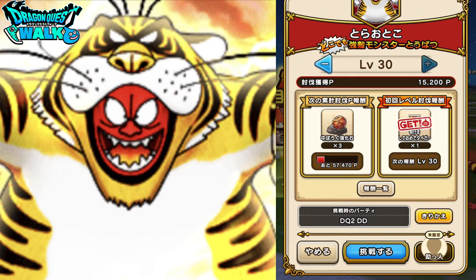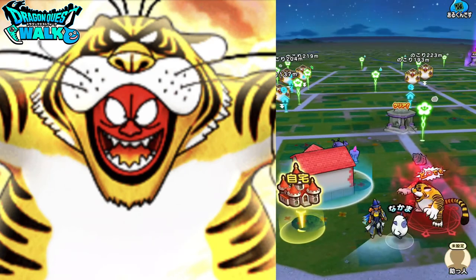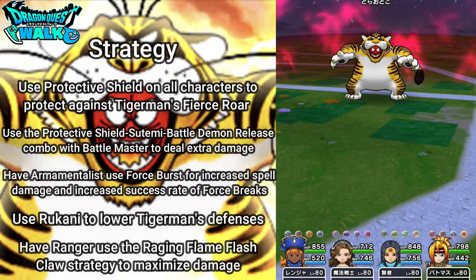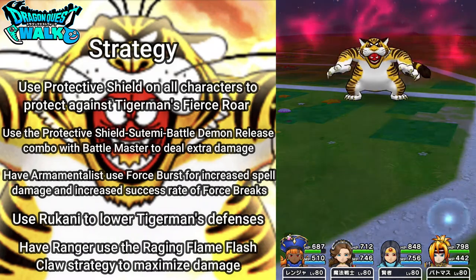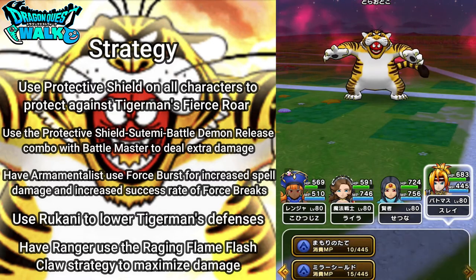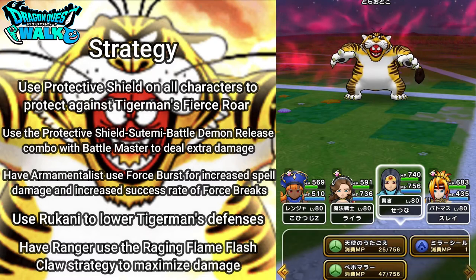With that said, I want to get into this battle. It's going to be level 30 and again I'm doing this without a support character. So here we go. He runs away — no problem. If they run away he just pops back up. Changing this back to 30 and here we go again. First thing I'm going to do is use Protective Shield. He goes first with Fierce Roar — okay, that didn't fear anyone, which is actually good. That gives me a chance to put Protective Shield on everyone else.